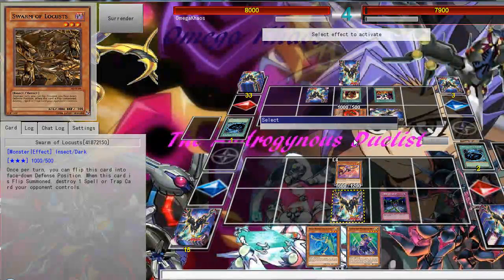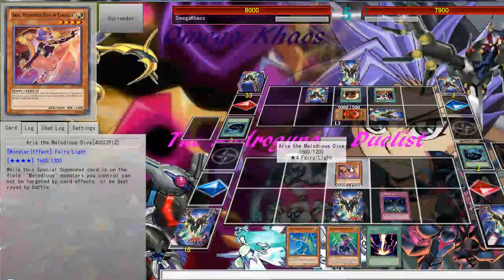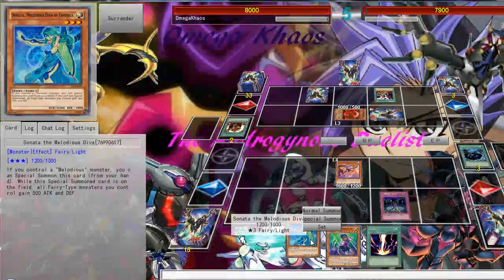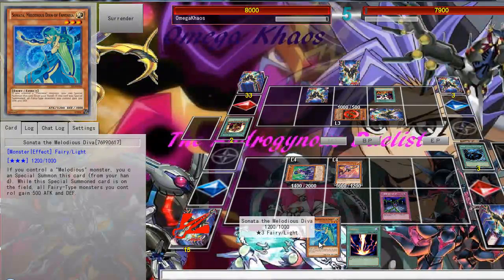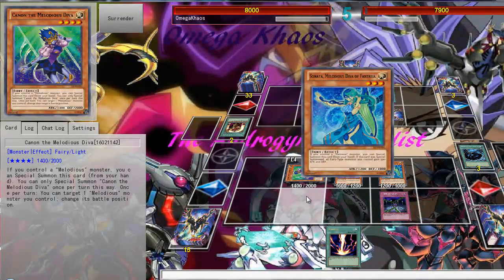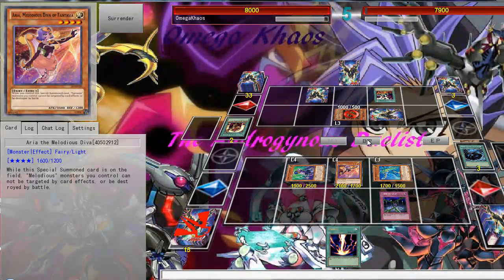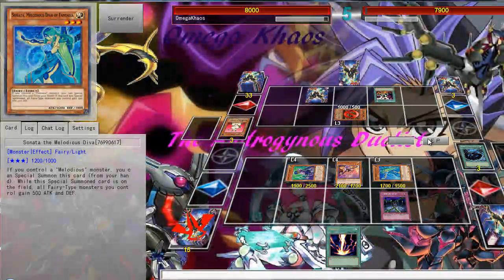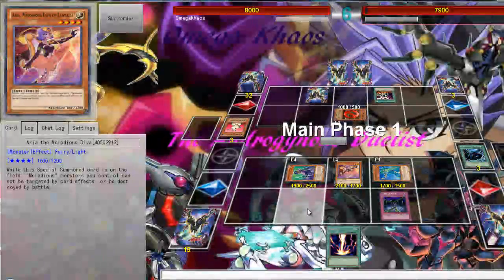This setup is pretty problematic for me. I probably have to get rid of that Messenger of Peace because that will be pretty annoying. Just go in and attack. It's Blade Rabbit. If my opponent has Raigeki I'm pretty much screwed, unfortunately, but I kind of have to push.